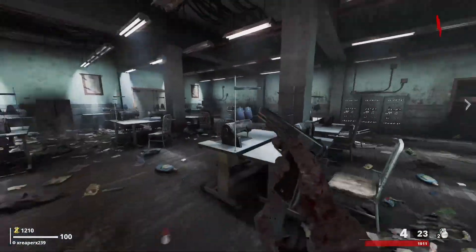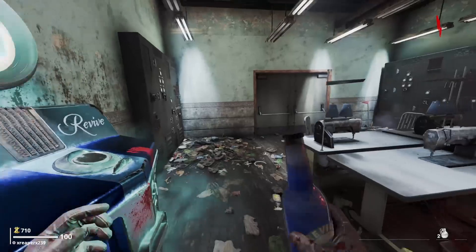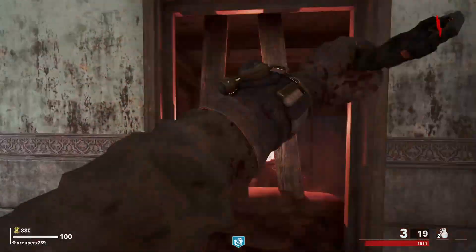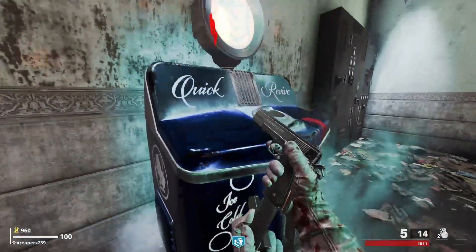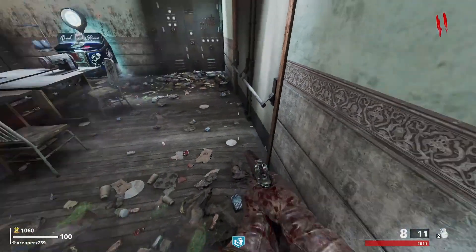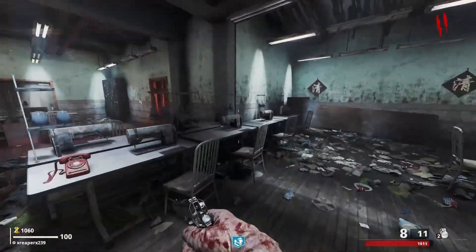We have power here, and we have Quick Revive — absolutely taking that. Okay, we're going to take that rebuild for a second. Got him. Got a hundred from that. Okay, this looks like a Pack-a-Punch part. Open that door for 750 — we're not going to do that just yet.